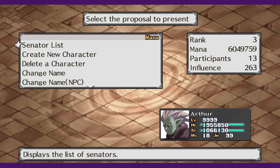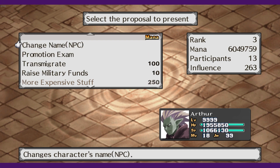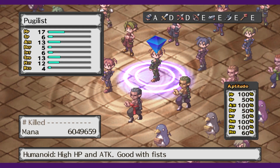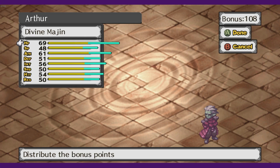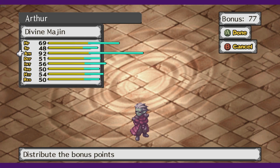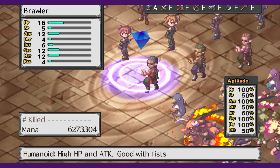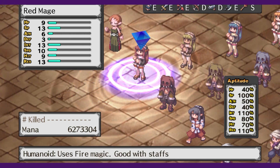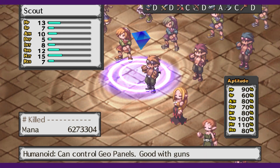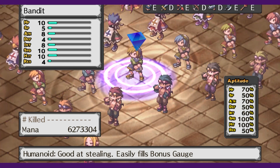Through the dark assembly, you can also transmigrate. This should be saved for much later, but you can essentially start a character all the way back at level 1, and based on how strong they were before, their starting stats will increase, and their stats will grow much quicker and surpass what they were before transmigration. You can also create characters in the dark assembly — these characters will be one of many classes, each with their own stat specialties and unique skills, so play around with them.